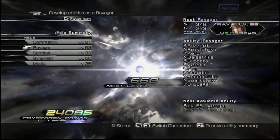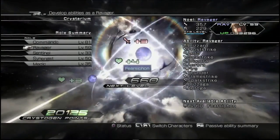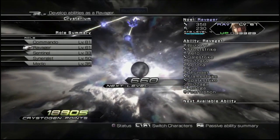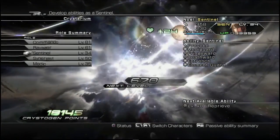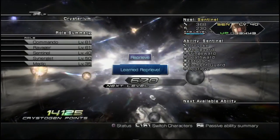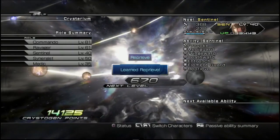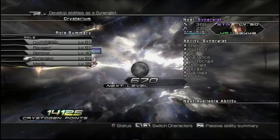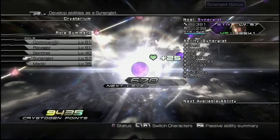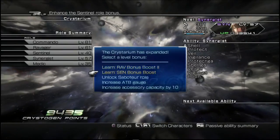We're going to level his Ravager to 61 with 11 points, and we're going to level his Sentinel to 40 with 7 points. And finally, we're going to level his Synergist to 57 with 7 points. For his role bonus, I think I'm going to unlock the Saboteur role.